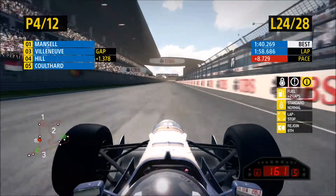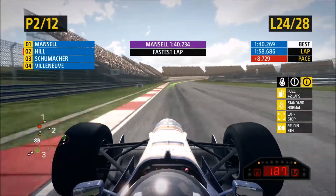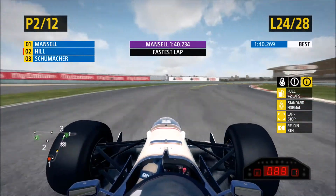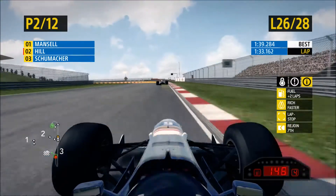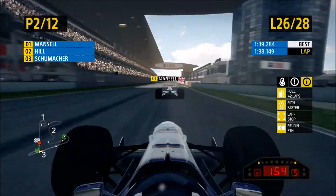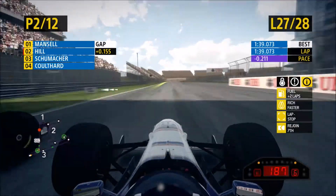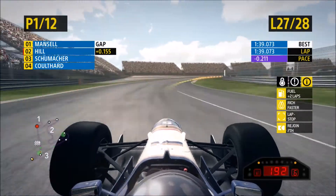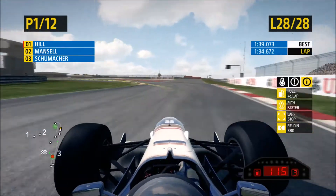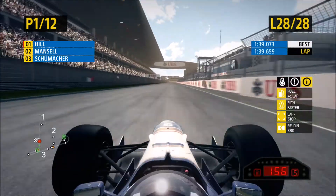Moving on to lap 24, coming past Schumacher to officially make us second in the grand prix as Mansell sets another fastest lap. We were just swapping fastest laps all grand prix — very strange. Moving on to lap 26 going into lap 27, we've set a 1:39 dead as we now pass Mansell going into the first corner, and that should be the win in the bag — and yes, coming around the final corner to somehow take the win in the Chinese Grand Prix.